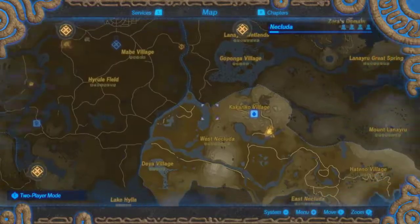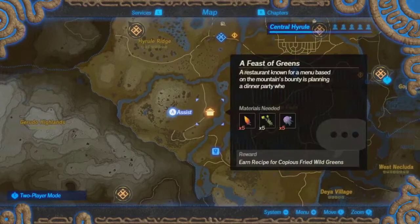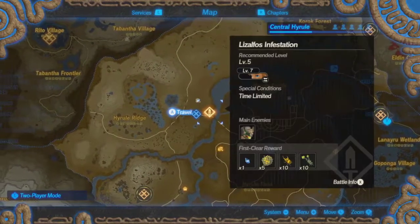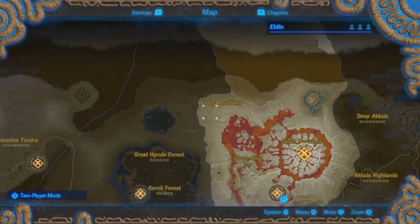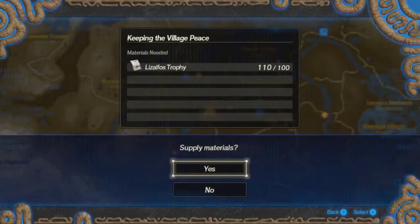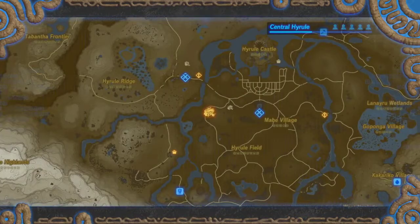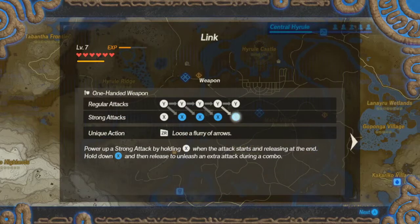This gives me a plus to Link, and this gives me a plus to Impa. Even though I really like Impa, Link is going to be our main character and he's going to be used a lot more often. So I think it would be in our best interest to do this trophy first.